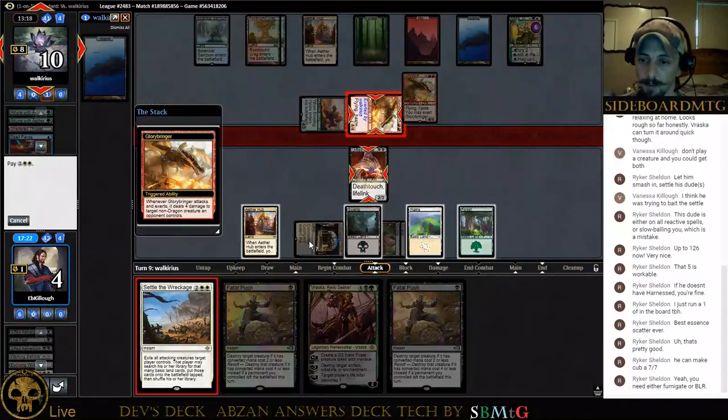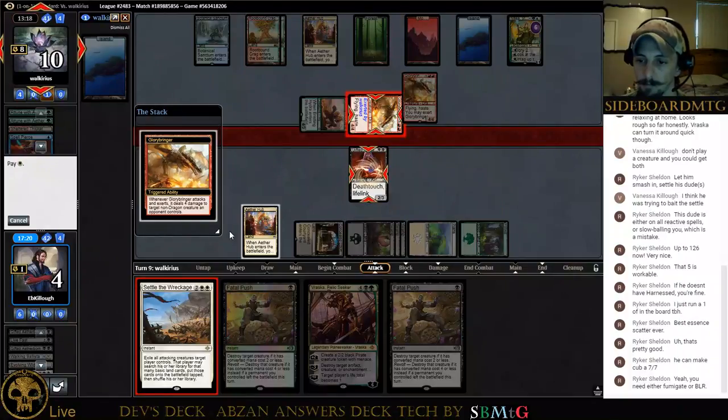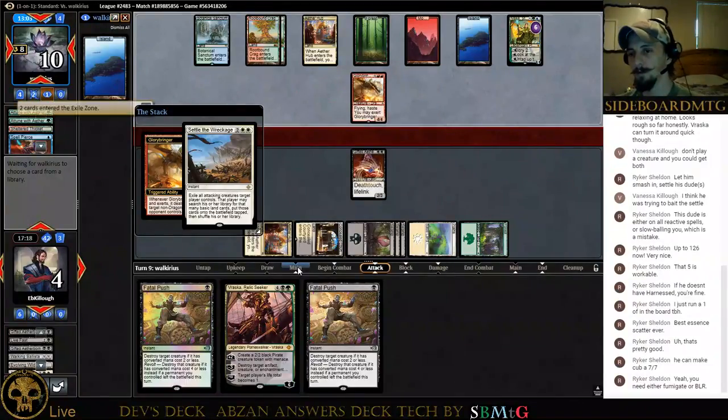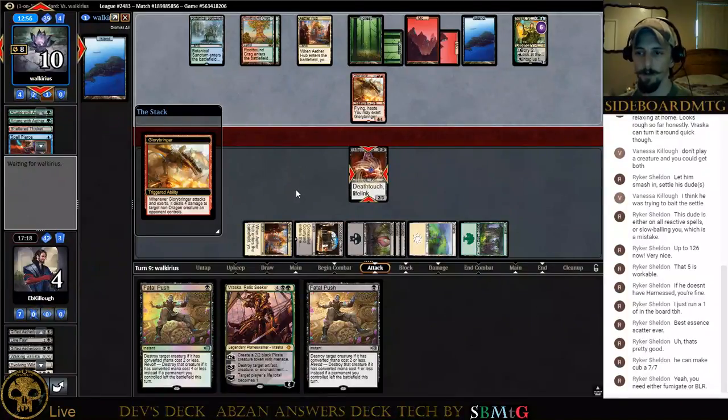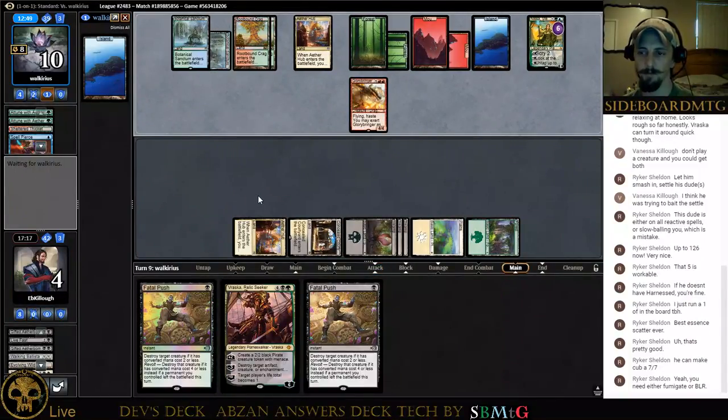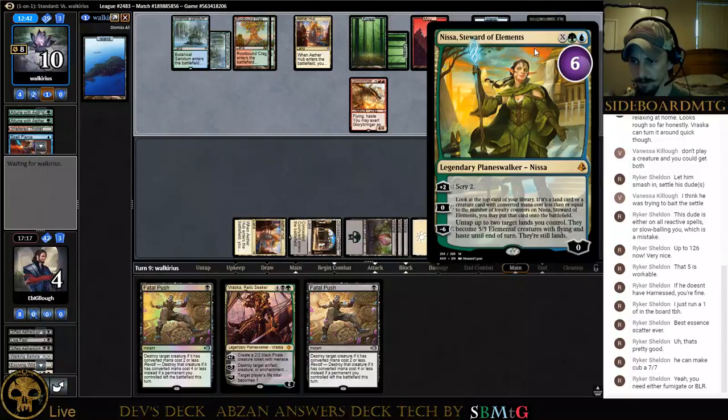Let's see if it happens. Let that happen — we will live another turn. How we deal with that ultimate though, that's going to be interesting. Those lands are flyers with haste or something like that? Flying and haste — yeah, flying and haste.